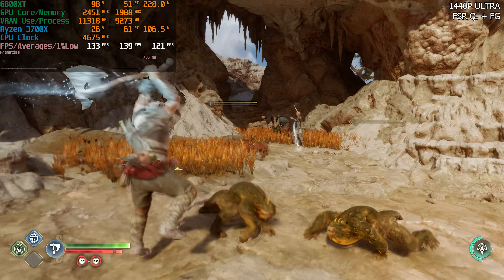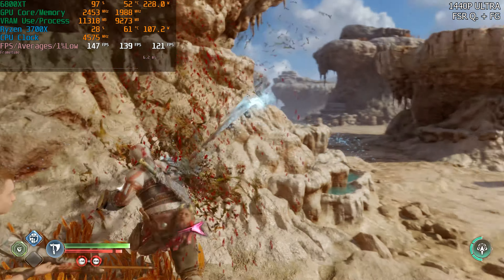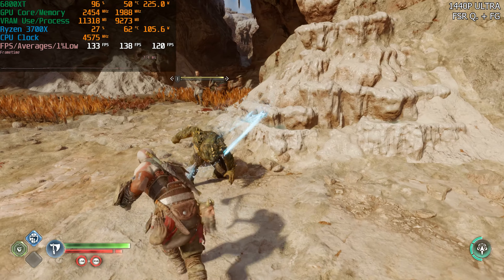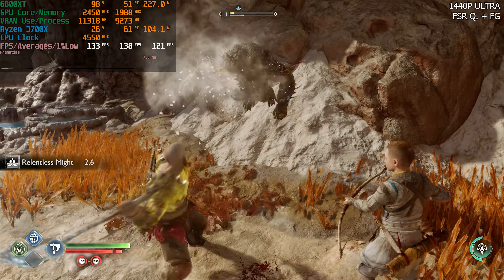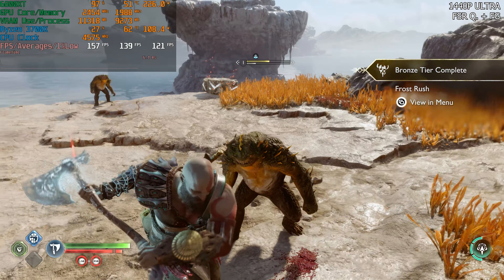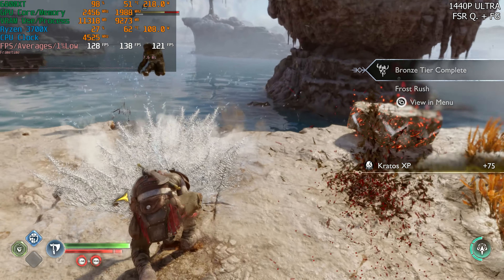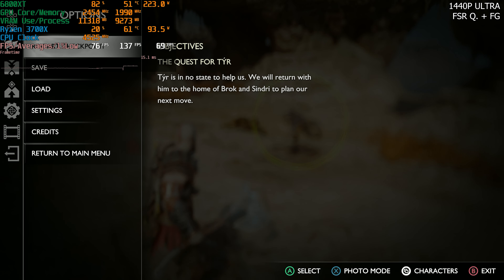I was going to test the optimized settings at 1440p, but we're probably going to hit CPU limitations, so I'm not going to bother. The 6800 XT does a really good job — you can play at 4K with some settings tweaks without using FSR, and at 1440p you can go all native ultra graphical preset, no problem, and have a 60fps experience at the very least. Give the video a like if you liked it, consider subscribing, and thanks for watching — I'll see you on the next one.